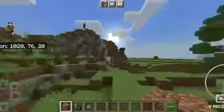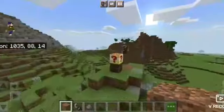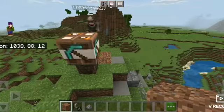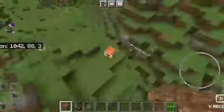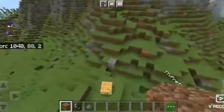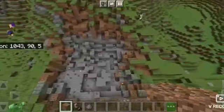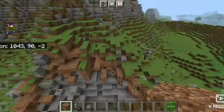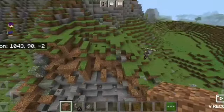Next and last we have lucky block TNT. I'm assuming it's just like a lucky block. That's a unique one. Let's light it again — it probably just turns into a random TNT. Yeah! Let's see the rest of these.